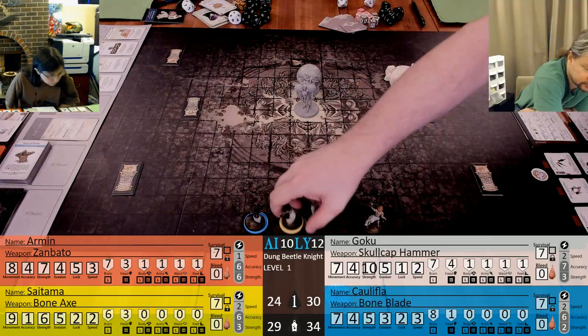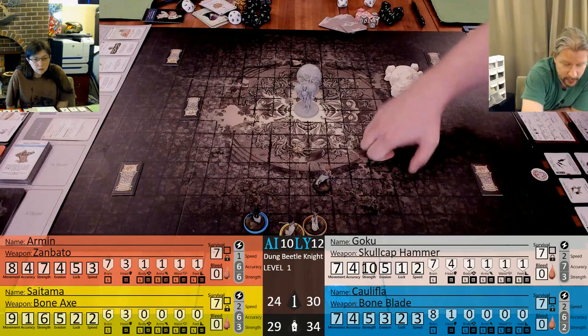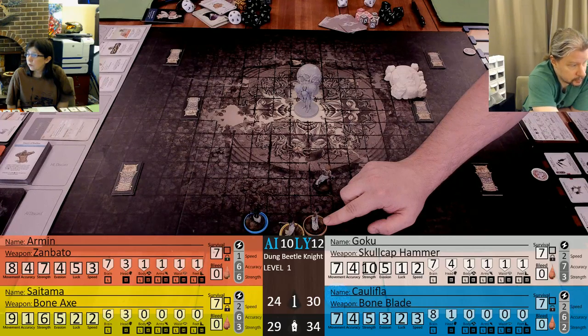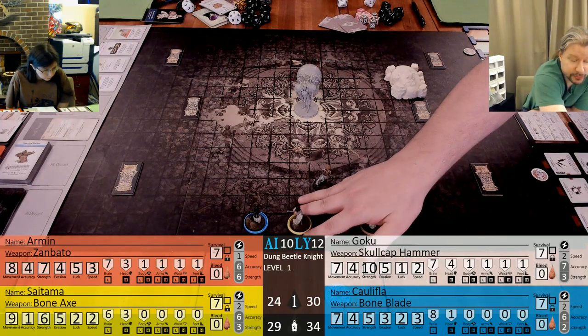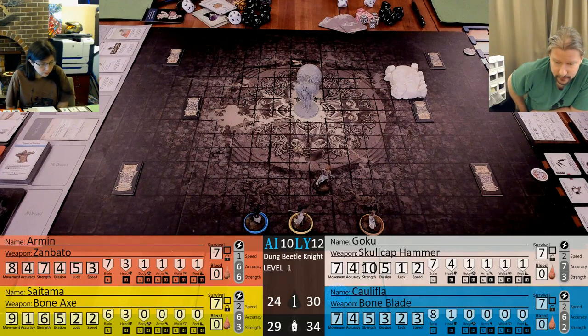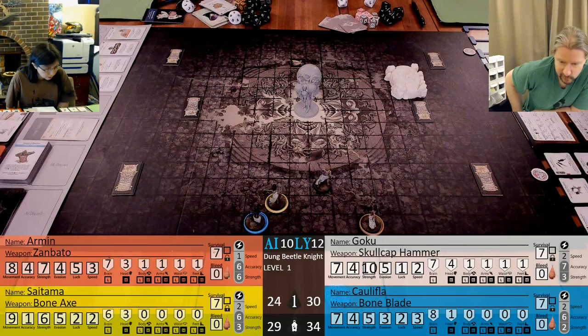That should be either Goku or whoever on your side has the Gloomendi - probably Goku. So I will stick Goku up front. The devastating is the orange character. I will move that here so you're kind of out of the way, and then I'll put your other character back there.